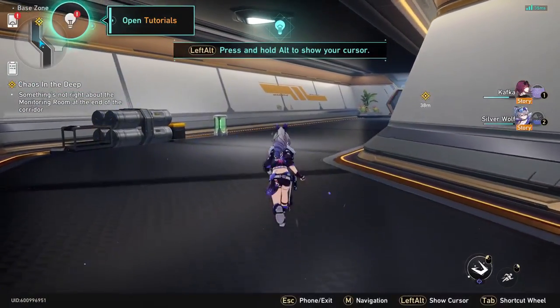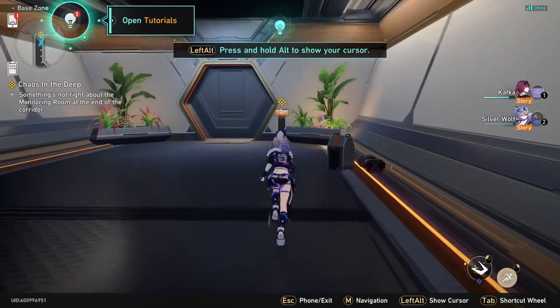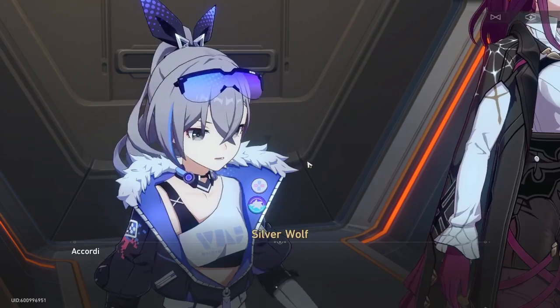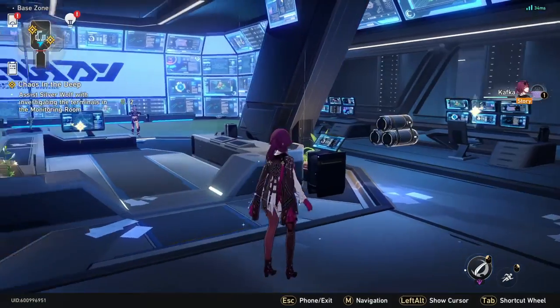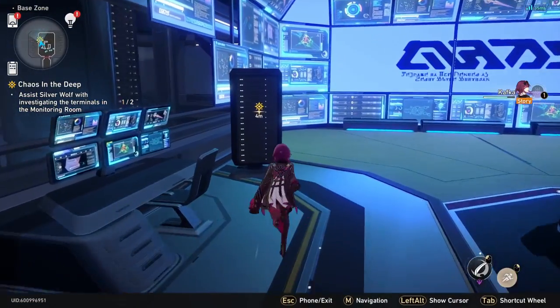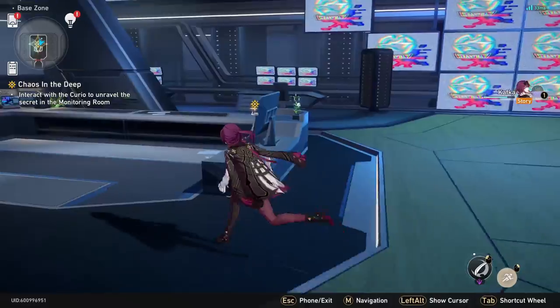After the battle, it unlocks tutorials, but don't even click anything — just keep running towards the door at the end. Once you get there, you're going to fight enemies again and do another tutorial battle. After the battle, there will be some dialogue, so just keep spamming mouse click or spacebar. After the dialogue, go to the right and press F on this computer, and then the second computer will be behind you on the left. Then talk to Silver Wolf.